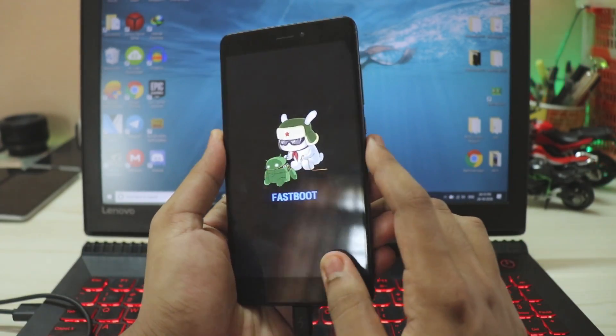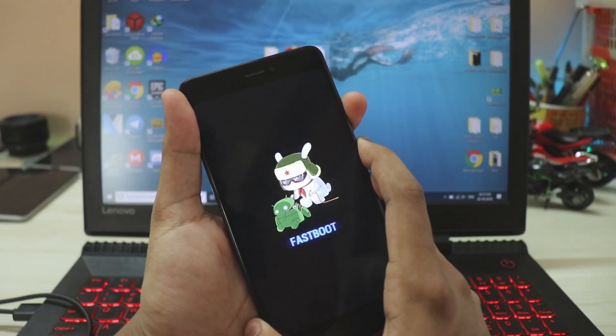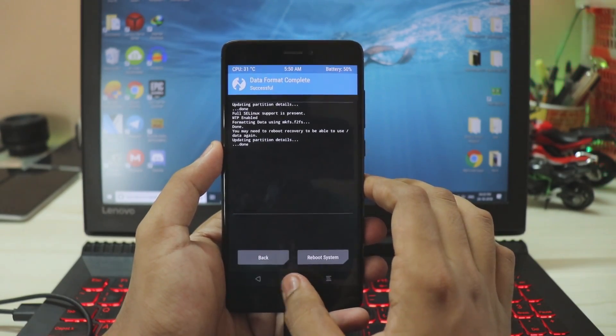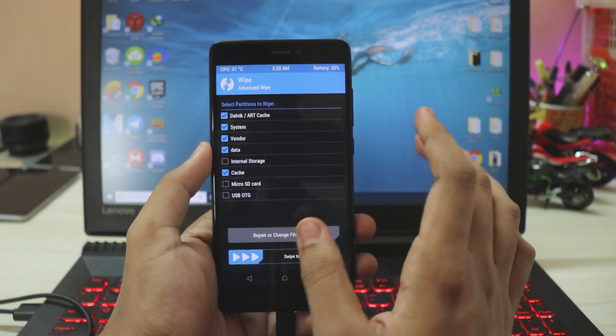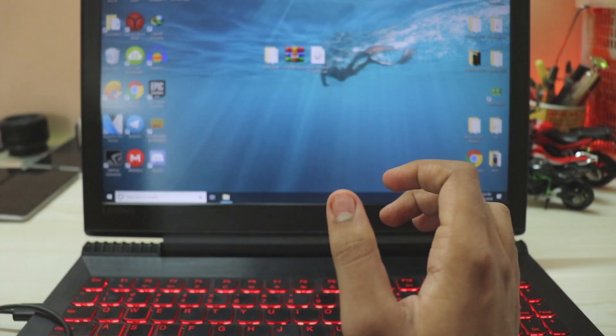Then on your phone, press Power and Volume Up at the same time until it shows the Mi logo. Once you're in the recovery, go to Wipe > Format Data and type 'yes' — the phone is now successfully decrypted. Then do an advanced wipe: select System, Vendor, Data, and Cache — nothing else needed. Swipe to wipe. Now the phone is completely clean.